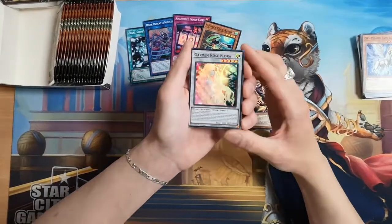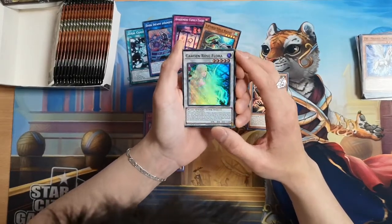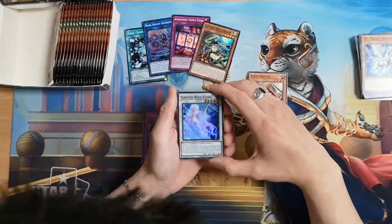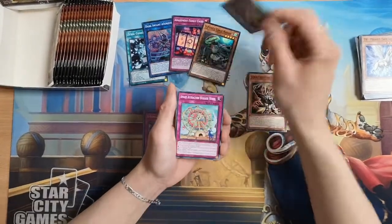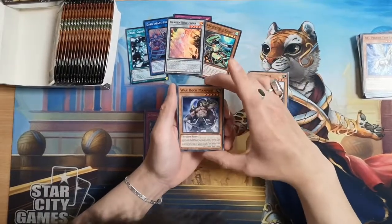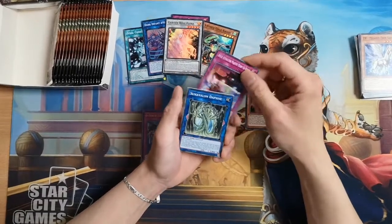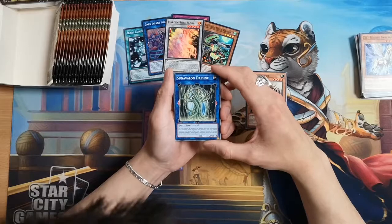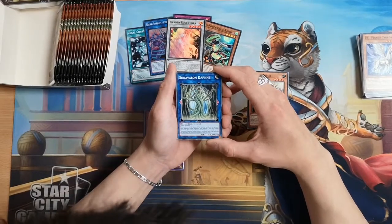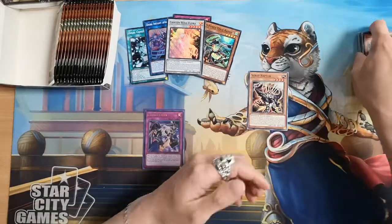Garden Rose Flora — this is actually one of the nicer artworks in the set. A lot of new plant support. I believe the Sun Vine archetype is in this set as well. Amaze Attraction, Warrock Mahmood, Amaze Attraction Majestic Merry Go Round. Here's the Sun Valon Daphne — so this is like a plant archetype and it focuses on Link Summoning. That's interesting.